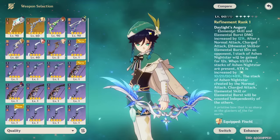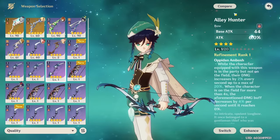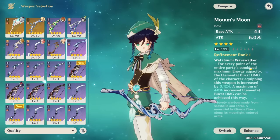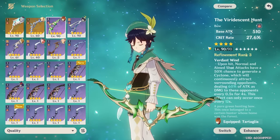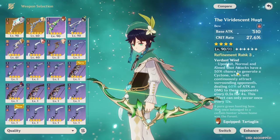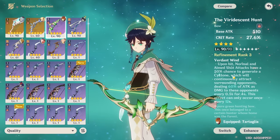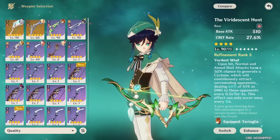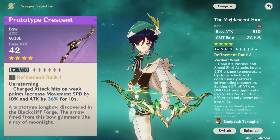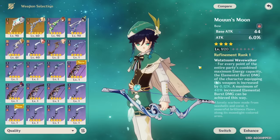If you don't have any of those options, other good ones include the Windbloom's Ode, Alley Hunter especially with refinement, the Mouun's Moon for a ton of attack and increased burst damage, and the Viridescent Hunt which gives a nice amount of crit rate and can also group up enemies. Lastly, if you don't have any of those options for a crit Venti you can use a free-to-play option like the Prototype Crescent, although your damage will be lower and at that point I'd just recommend running an EM Venti.